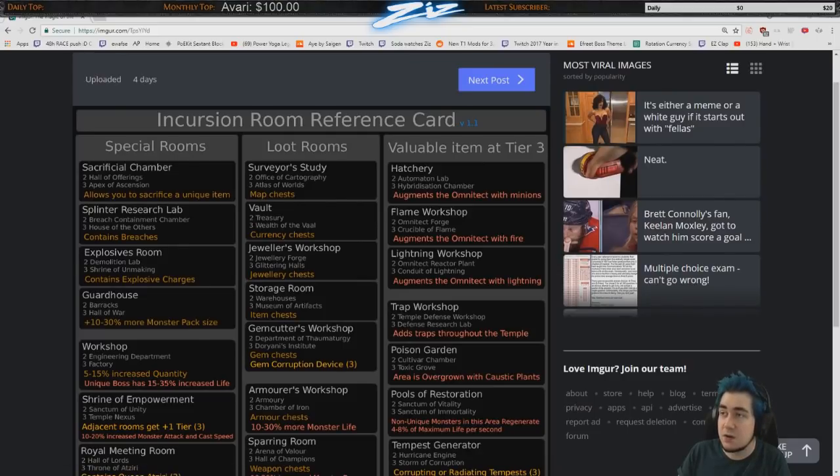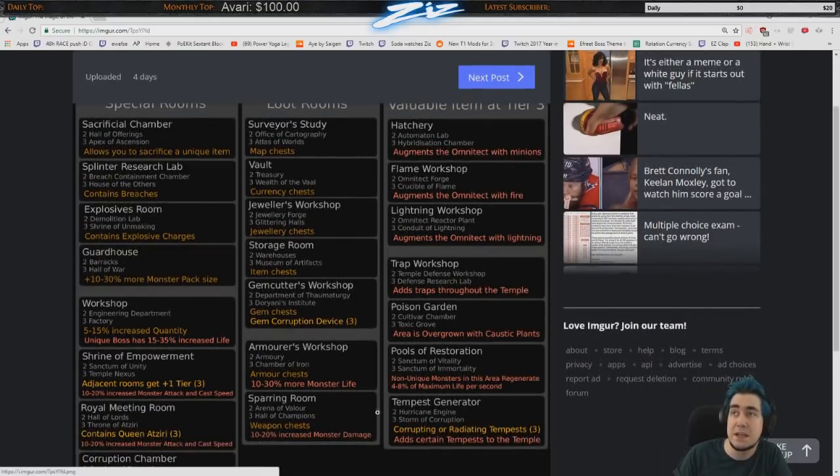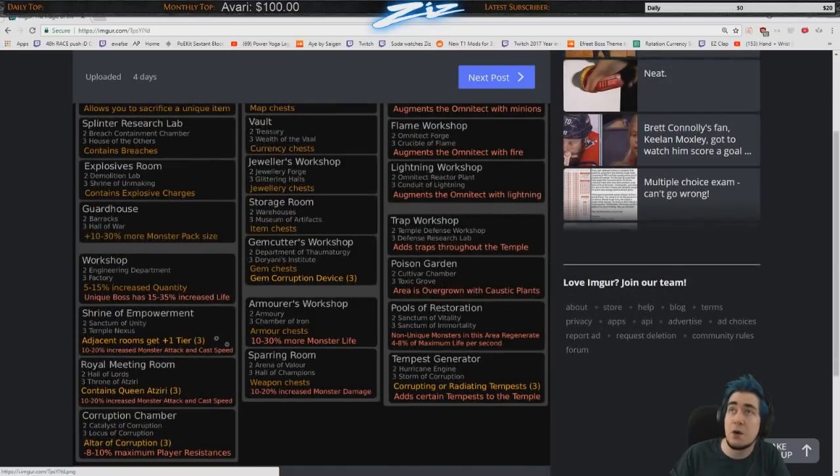As for the Omnitech, upgrading it makes it more dangerous. Anecdotally, I feel like I get more vials — the unique items used to upgrade incursion uniques, similar to prophecy — when I upgrade the Omnitech alongside the forge, lightning, and hatchery rooms. I haven't had a vial without upgrading it, but I know others have, so take that with a pinch of salt.